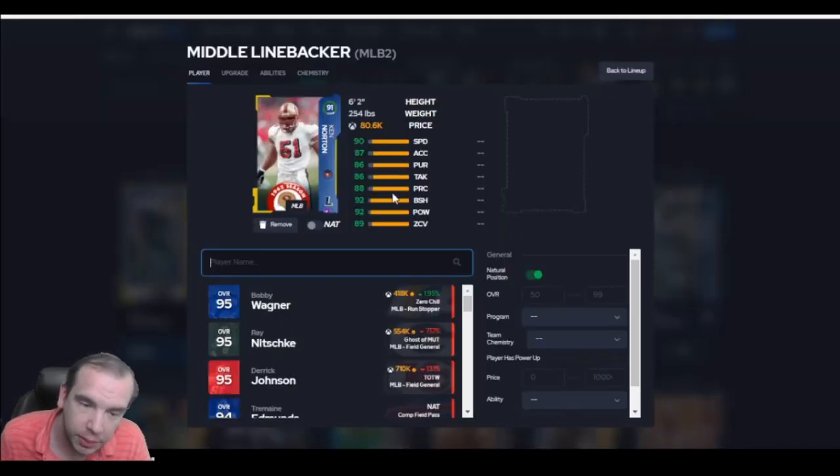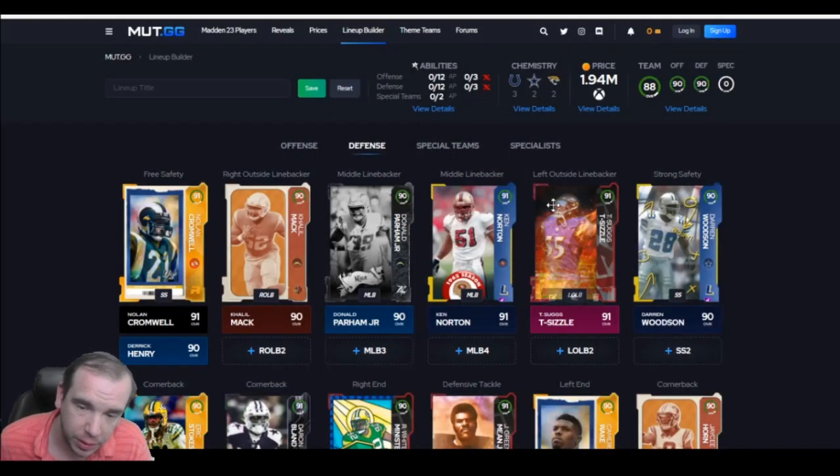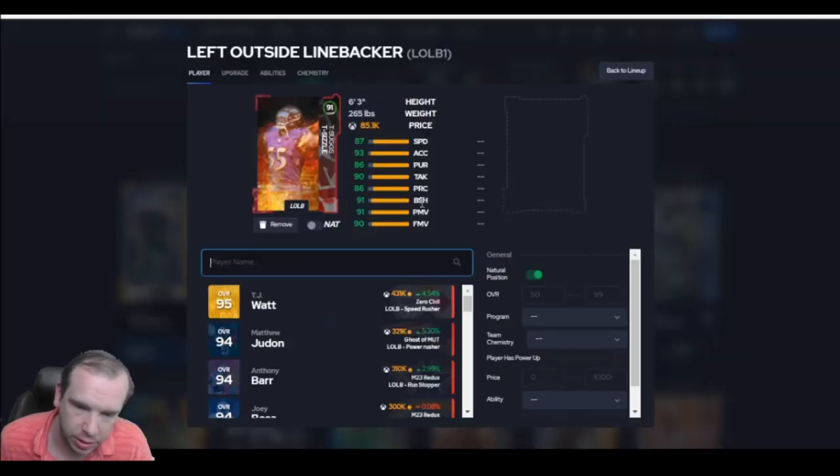6'2" — if you need somebody to help stop the run, he has 92 block shed and 92 hit power. And you can get 90 zone and leave him alone if you want. We do know linebackers don't react like safeties, so leaving him in zone is probably not the best idea. But really, I picked him for run stopping. He's going to help against the run.